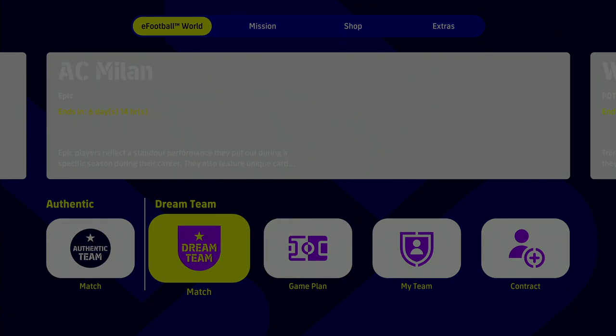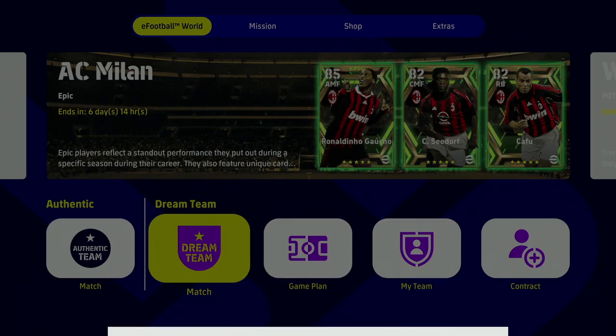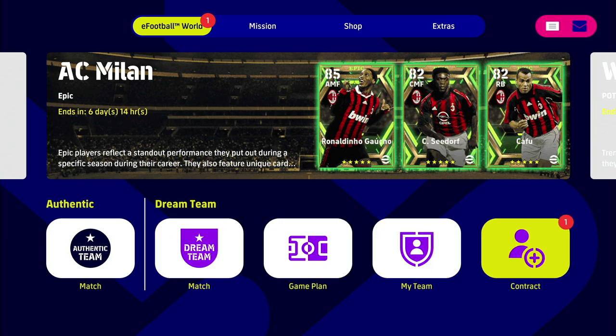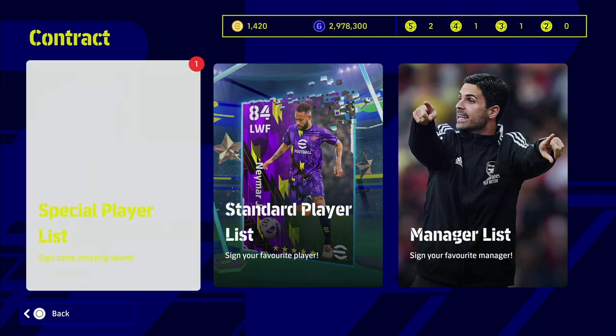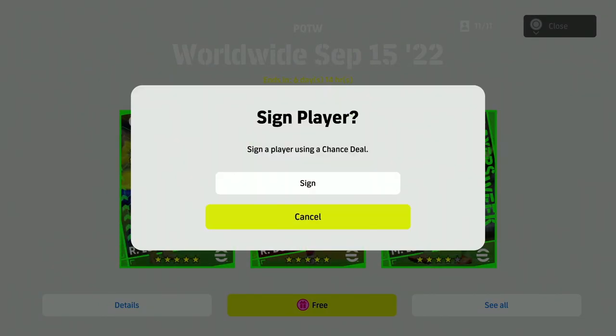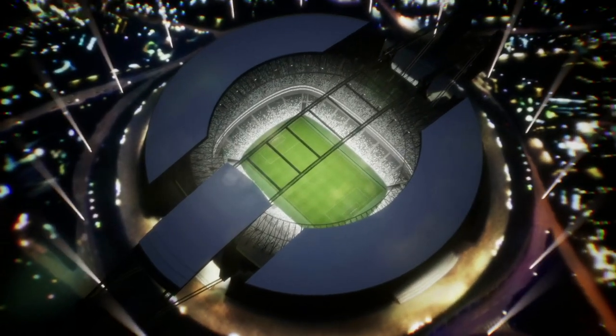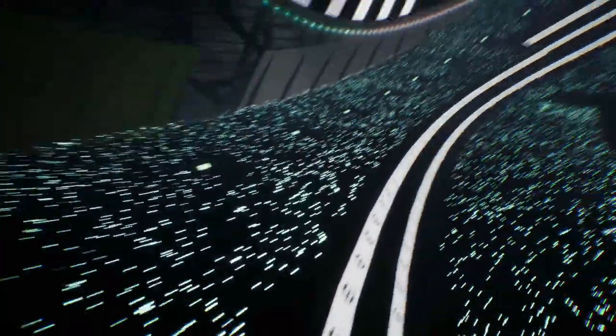We go back out to the main menu of Dream Team. Once we get here, press Start, go into the Inbox and receive all your rewards. Go down to Contract — you'll see a little notification above it. Go into the Special Player List, go into the Worldwide September section, and you'll see it has changed from 100 coins to Free. Click on that, confirm your free spin, and let's see who you get!